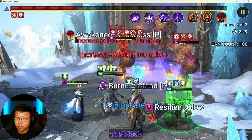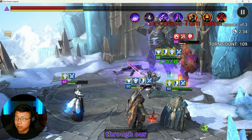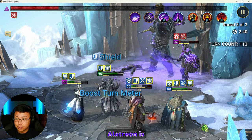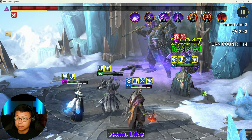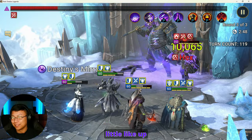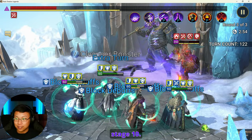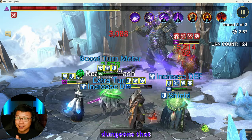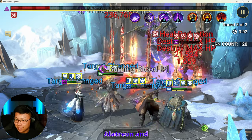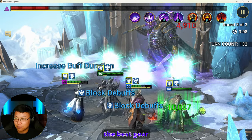Alatreon comes in with a cleanse and the block buffs, which is extremely handy, especially if we want to live and heal through our damage. The other nice thing about Alatreon is that he's able to extend the buffs on our team — it's just insane to be honest, because this is one of the stages for stage 10 and one of the dungeons that I couldn't do for the longest time. And now I'm doing it all thanks to Alatreon. And Artak. I was trying Cronum, but Cronum wasn't doing it yet — I don't have the best gear on him quite yet.